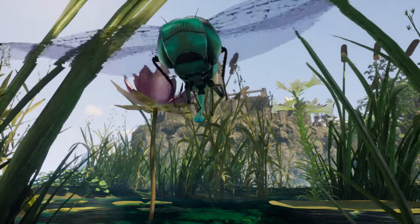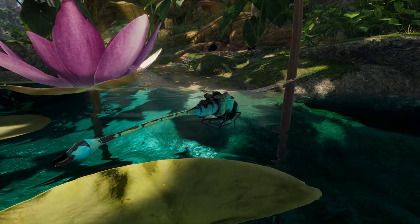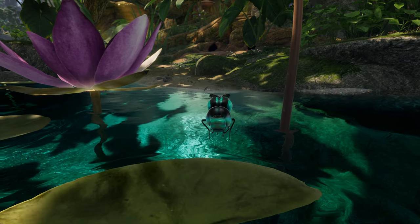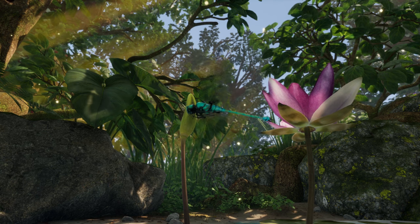As you complete tasks for various NPCs, the last step tasks you with killing a giant stag beetle whose location will be revealed by an NPC called Nock. After completing their questline you'll be rewarded with the recipe from the Elder.